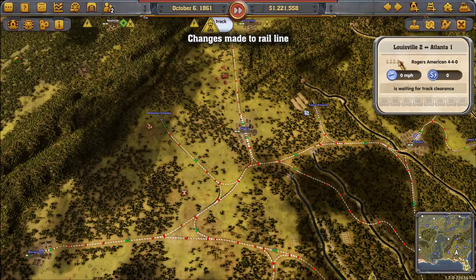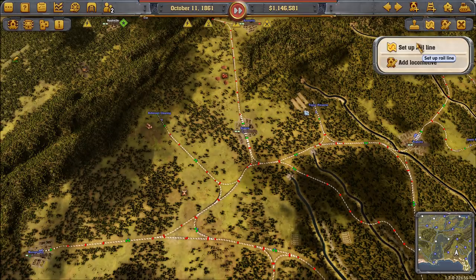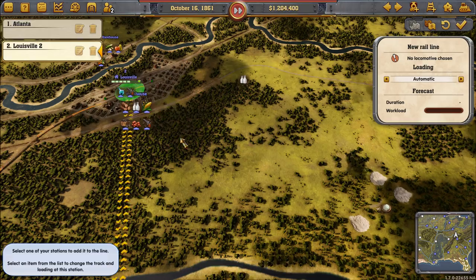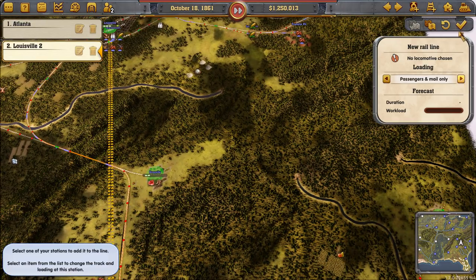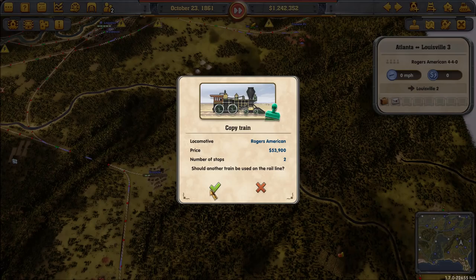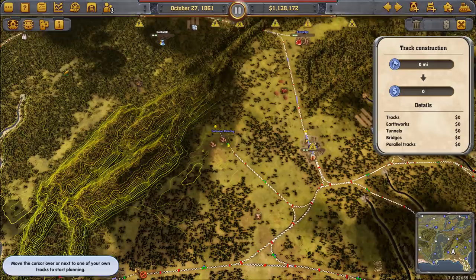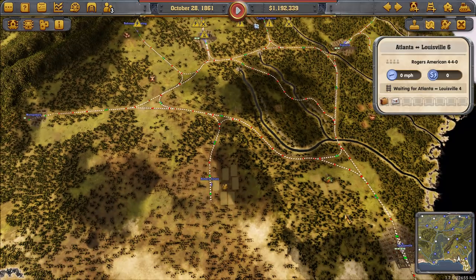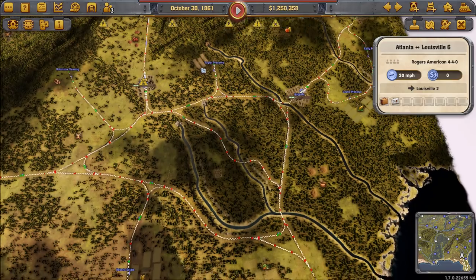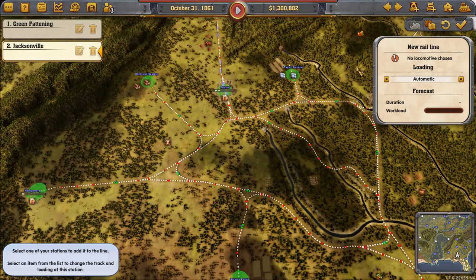The passenger setup is good. We'll run trains between Louisville and Atlanta — passenger and mail only — five coming out of Atlanta and five more out of Louisville, ten total trains running back and forth. We're running the Rogers American, which is an express train perfect for this. We've done our due diligence with all those city hookups, so we've got good traffic queued in Louisville ready to go to Atlanta. We'll be able to handle that 3,000 passenger target pretty easily.